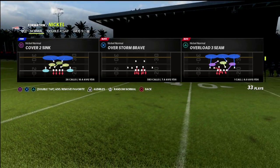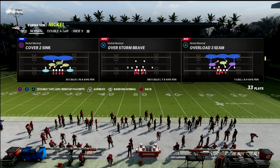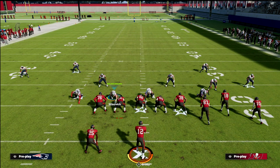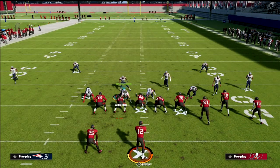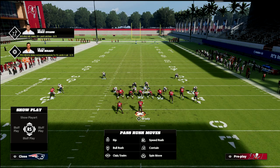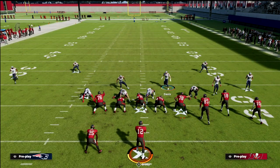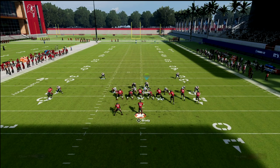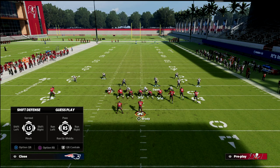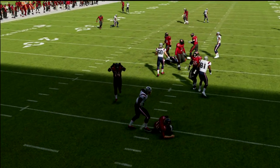Today we're focusing on the nickel normal overstorm brave concept — you can really do this out of anything, I'm just using it because the linebackers are already blitzing. The first setup is just pinch your defense and user the linebacker opposite the running back. I like to put my user in a deep blue when blitzing — it helps the pressure. You'll get pressure from one of your defensive ends. Then if you want the pressure to be a little cleaner, just crash your line out, pinch the defense, and put this guy in zone.